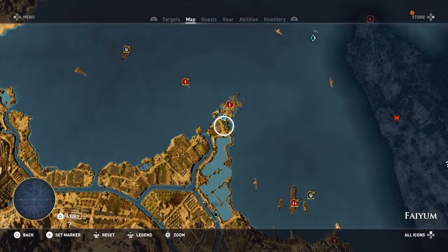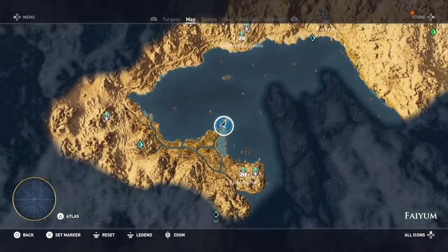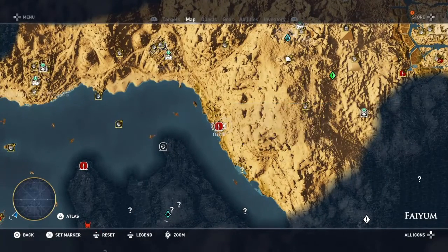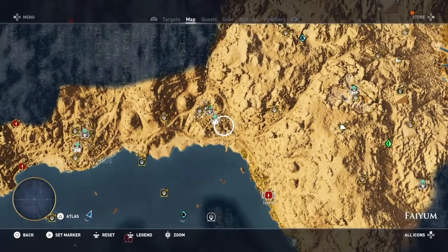We've finished off where we finished last time at Dionysus Wharf. Now Cascate Cove Hideout is over here on the east coast, on the east of the area.